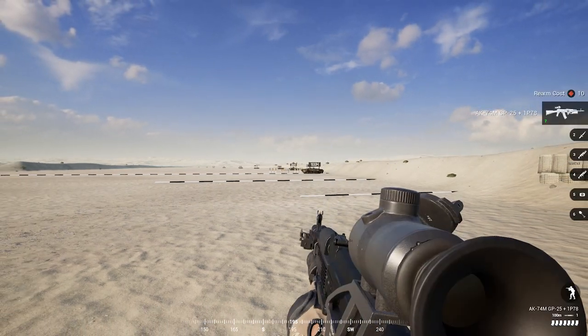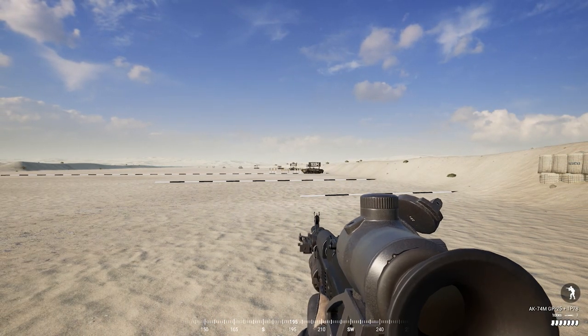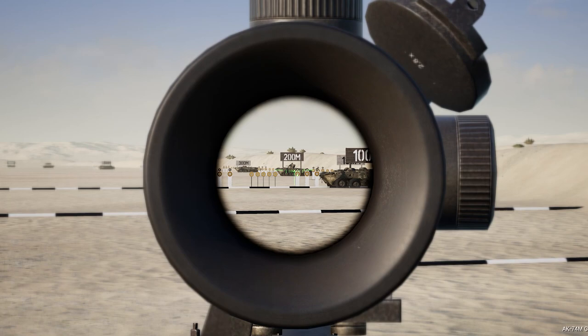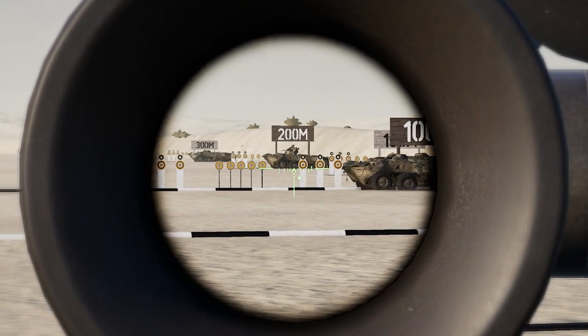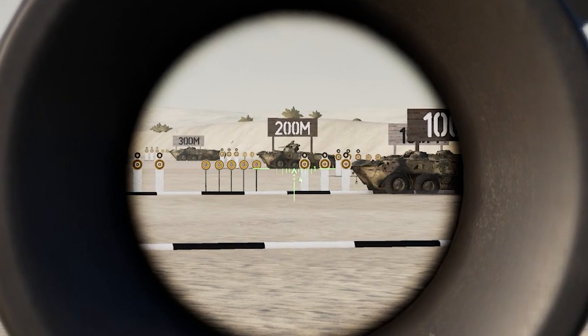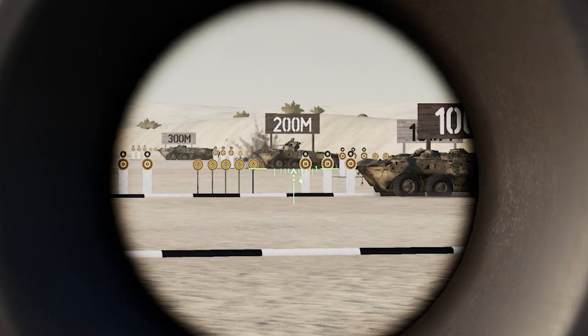The GP25 also has a special zeroing option called high, where you use your grenade launcher like a mortar. You have a 200 and a 300 meter zeroing option for this mode, and both have about a 15 second flight time on rounds fired. This option can be incredibly useful when trying to hit enemies that are behind a piece of cover.